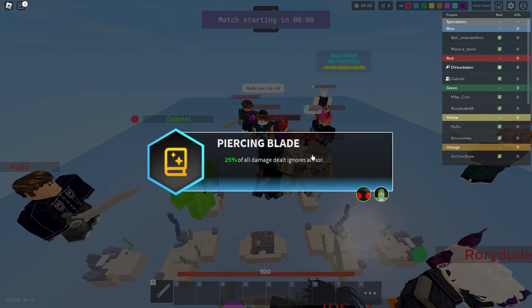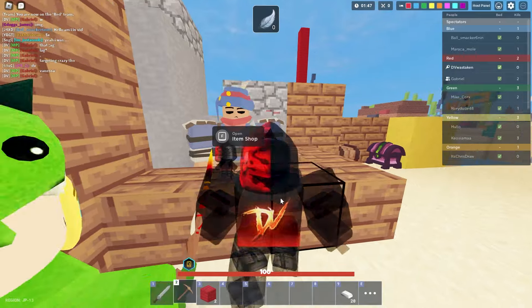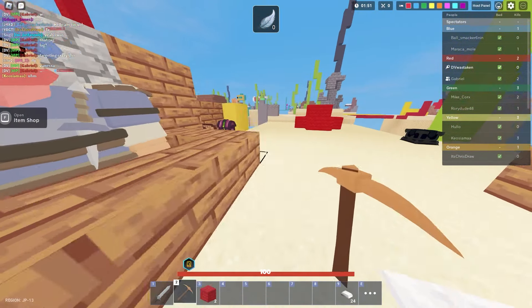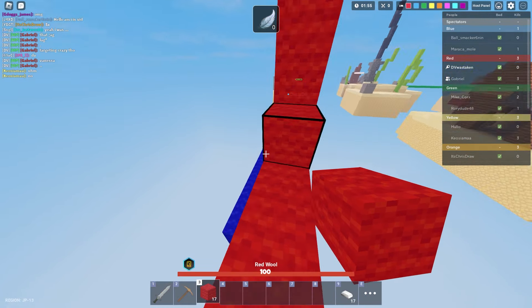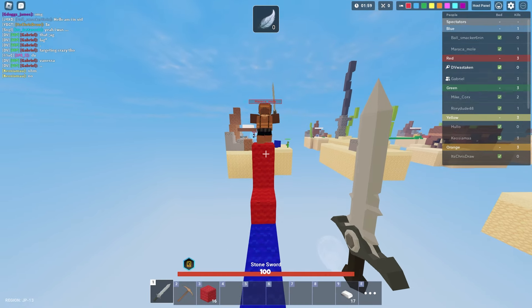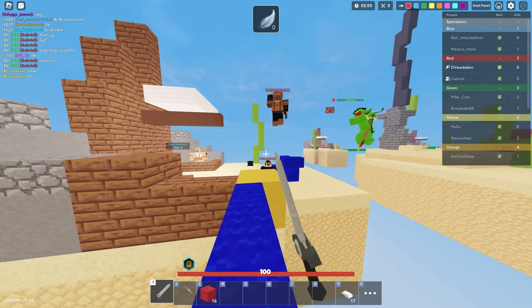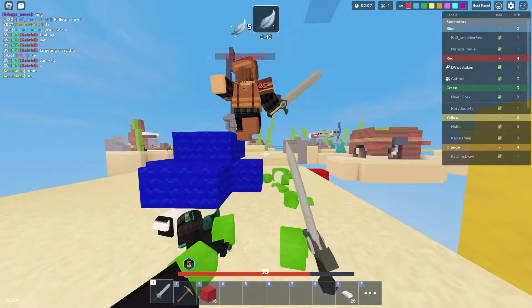Number 3 is Piercing Blade, one of my favorites if not my favorite damage-dealing relic in the game. This one basically means 25% of all damage dealt ignores armor. So if you're hitting someone with 20 damage, five of that damage goes straight through their armor — the armor is not going to mitigate or reduce it. Huge, huge, especially when you're using a damage-dealing kit.